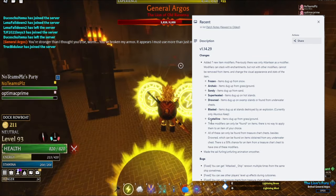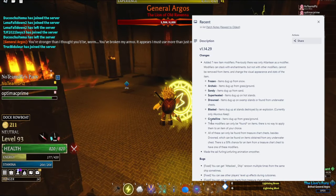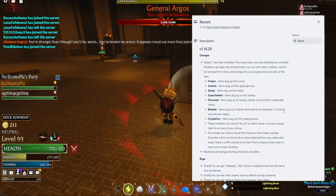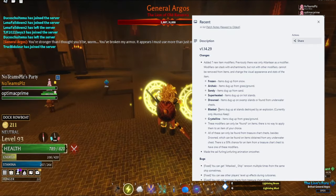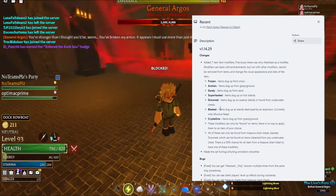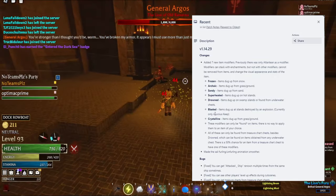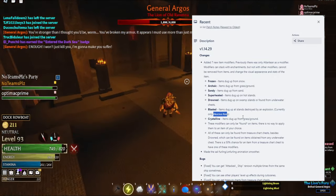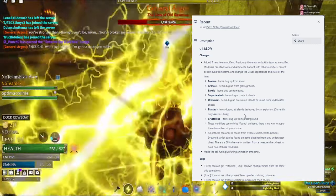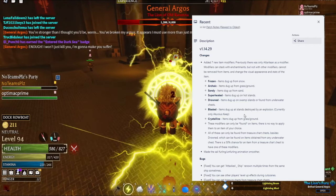Maybe we'll see later — I'm hoping the next update gives us more context. Moving to Blasted: item dug up at islands destroyed by an explosion, currently only Acursed Keep. I don't think there are a lot of chests on that island — this modifier might be extremely rare once it's released. Nobody really goes to Acursed Keep.